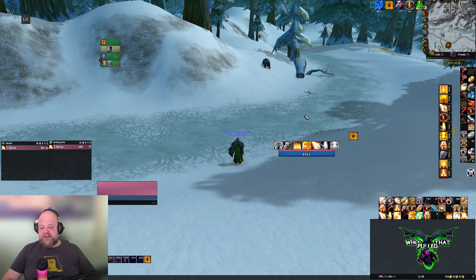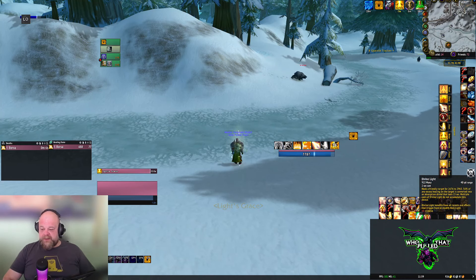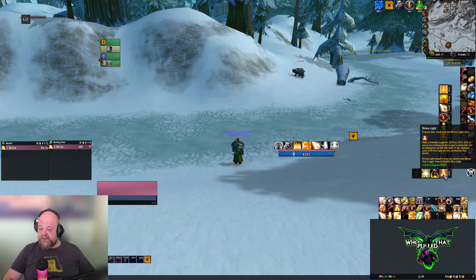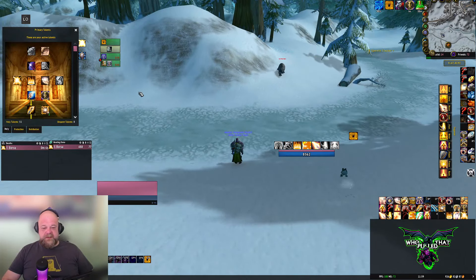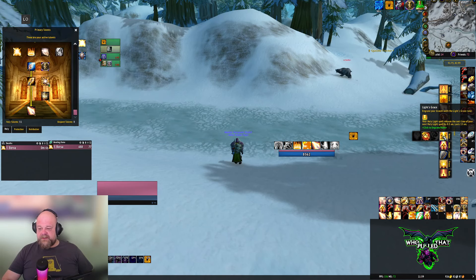Your playstyle will now revolve mostly around Holy Shock and regular healing spells — Flash of Light, Holy Light — and your new spell, Divine Light. This one is really important. It heals a friendly target for a huge amount, but the key part is that 56% of any excess healing on the target is converted into an absorption shield that lasts 15 seconds. Multiple casts do not accumulate the shield. Divine Light also benefits from all talents and effects that trigger from Holy Light.